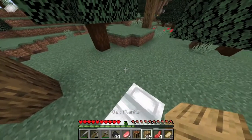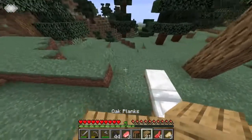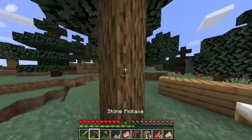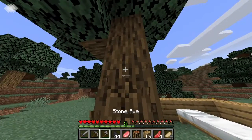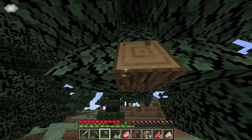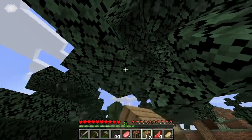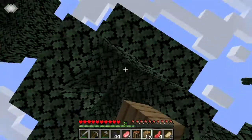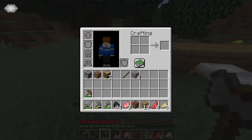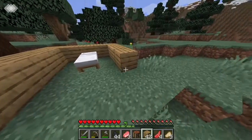I'm gonna build myself just a small little hut right here, with a bed - just a bed, that's it. This is one of those ugly trees - ugh, I hate these trees. They always got that one straggly piece of wood that you can't get to. I think it's just one, okay, that's fine. That should be enough to just start my little hut.